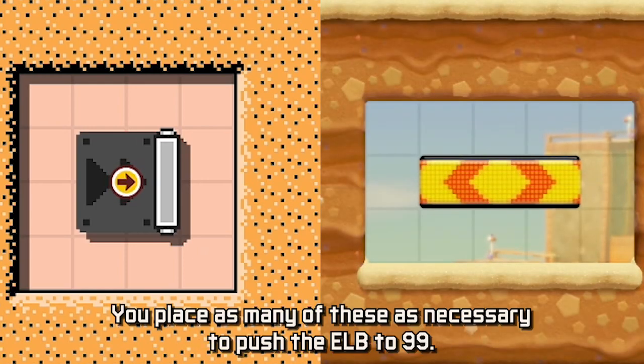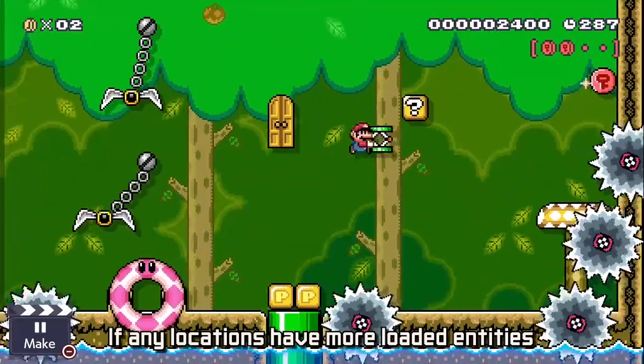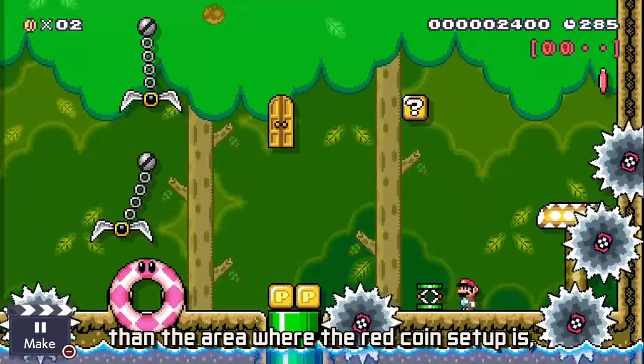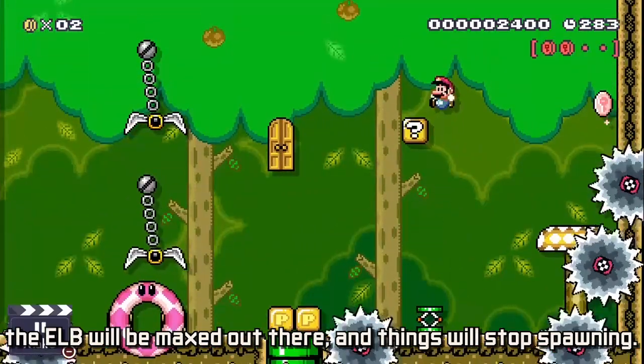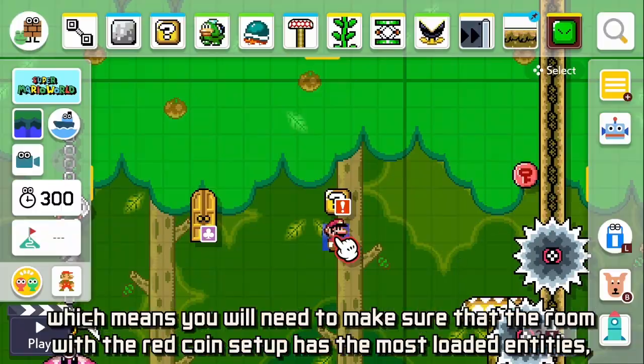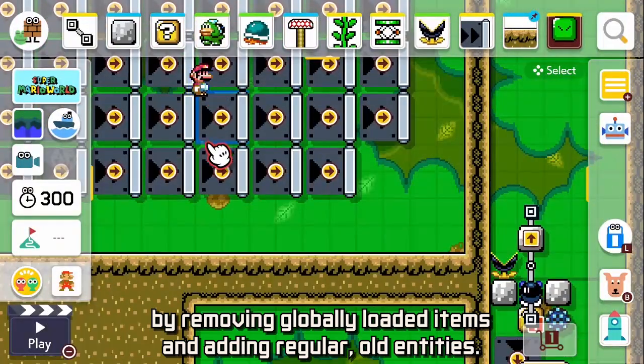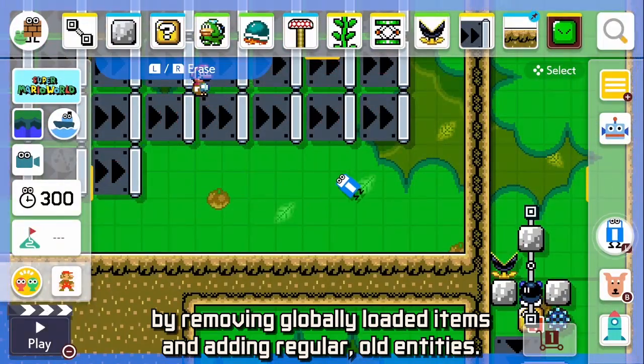You place as many of these as necessary to push the ELB to 99. But then you may run into another problem: since these are globally loaded, they push the ELB up everywhere. If any locations have more loaded entities than the area where the red coin setup is, ELB will be maxed out there and things will stop spawning. This means you will need to make sure that the room with the red coin setup has the most loaded entities.